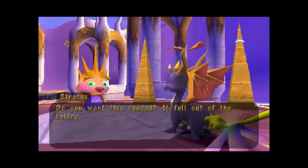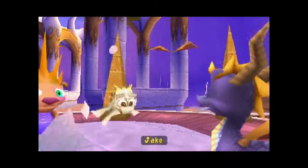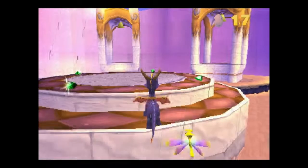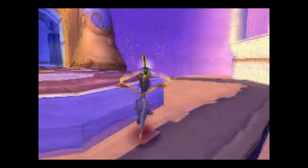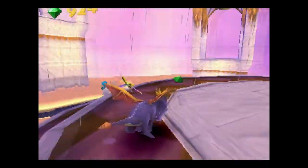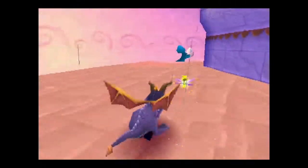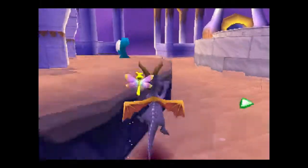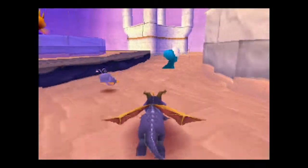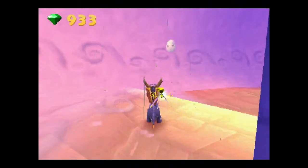Do you want this doodad that fell out of the bell? Yes I do want it, I want every doodad you could possibly give me. There are gems up there on that cloud platform — I think I can fly to them, yeah okay good, we're gonna grab those. And then we're gonna catch that little blue jerk — get back here! It might be wiser to chase him the other way. Gotcha, you little jerk!